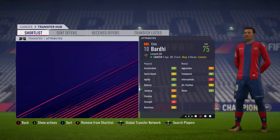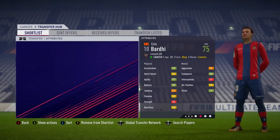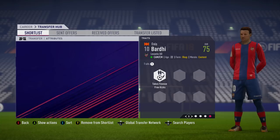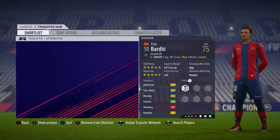Next up we've got Enis Bardhi of Levante — another slightly cheaper option. The Macedonian is 75 rated and 22 years of age, and can play as an attacking mid or central midfielder. Look at his free kick accuracy — I think that's 87 — plus ridiculous shot power and 88 curve. That is insane. I've literally not heard of this guy before this FIFA, but he is a very, very good free kick taker. High attacking work rate, three-star skill moves, and four-star weak foot. Technical ability, shooting, and passing are his respective strong points — and you can pick him up for cheaper than some of the other guys.